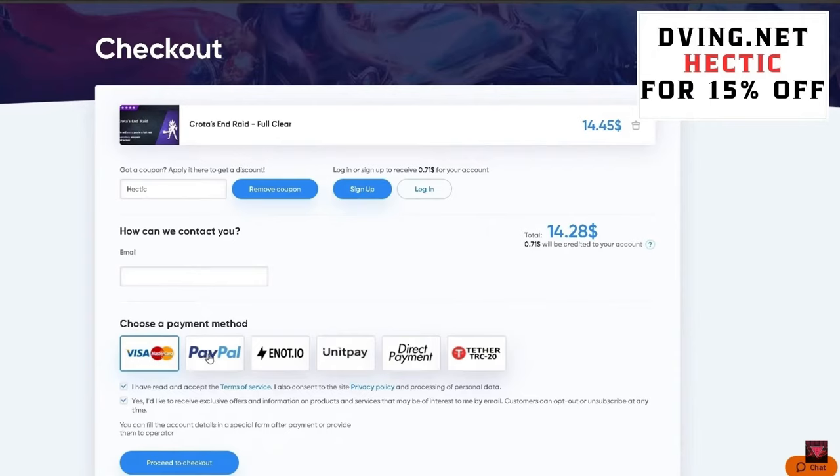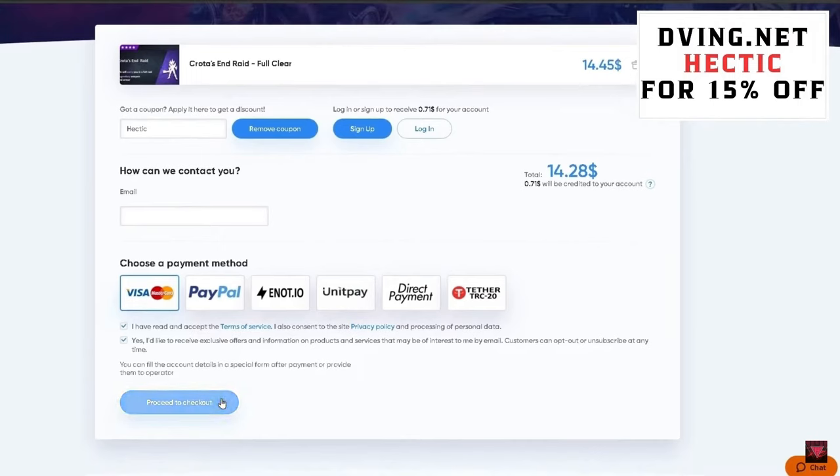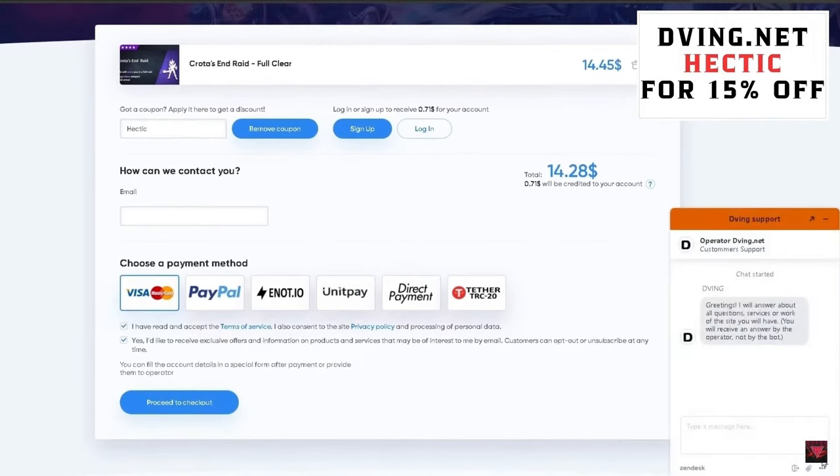After you're satisfied with what you're going to purchase, add to cart and click purchase. Then go to your coupons and type code HECTIC for 15% off on all products. Type your email so they can contact you, choose a payment method, and check out. I would highly recommend Diving.net — you can do a lot of awesome things and they have great support.